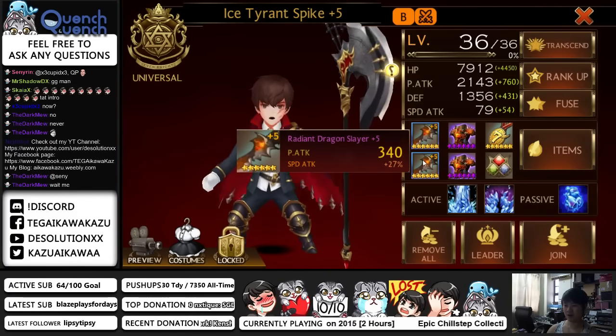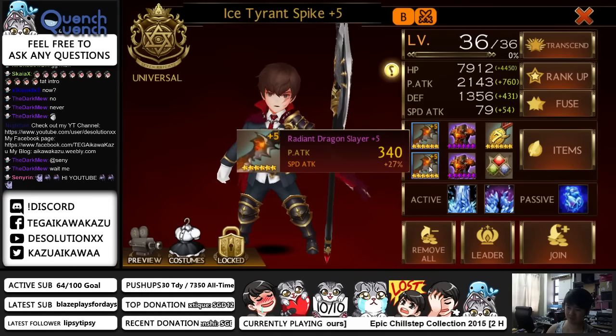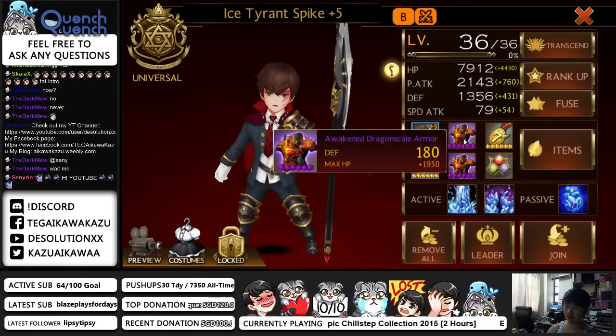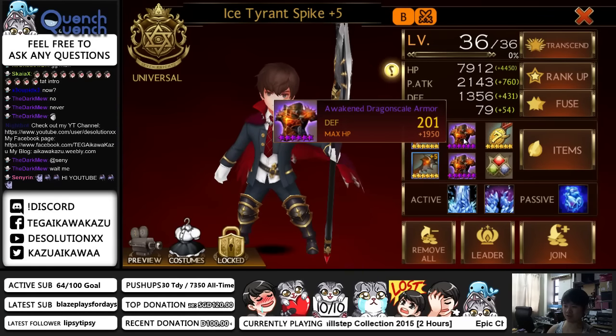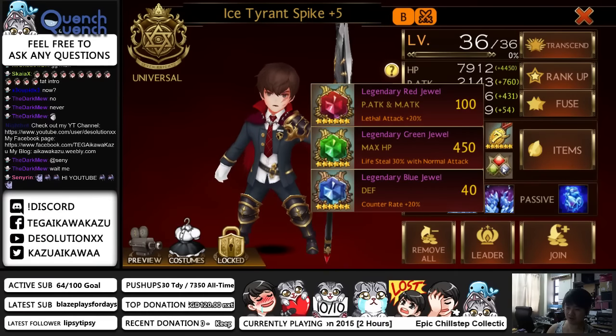So I have my Spike right now: double 27% speed, one of them is the perfect 27 speed, the other one is 287, 2 awakened HP armors — that is the base 10501 — plus 20% damage accessory, and lethal, lifesteal and counter raid jewels. I don't know why I put counter raid even though I'm not using counter raid armors.